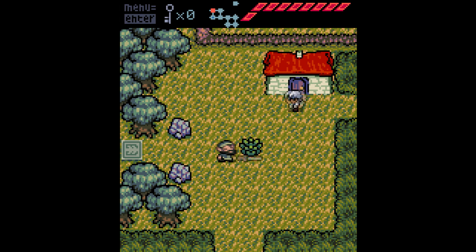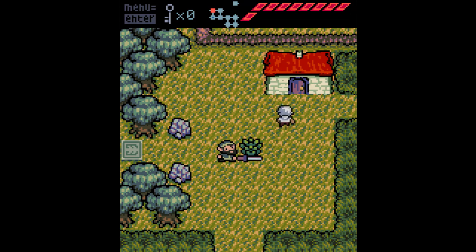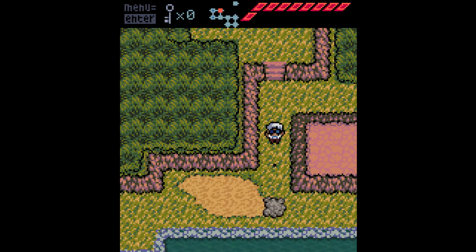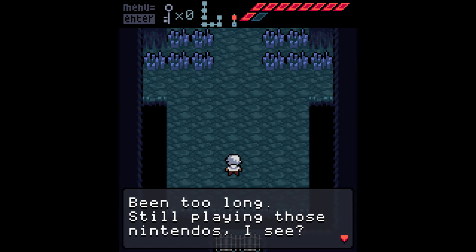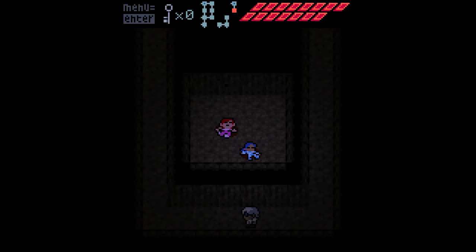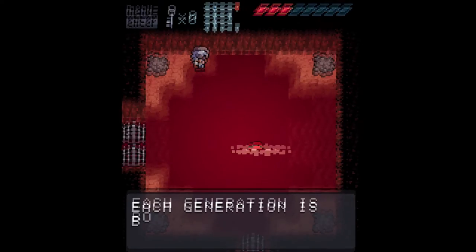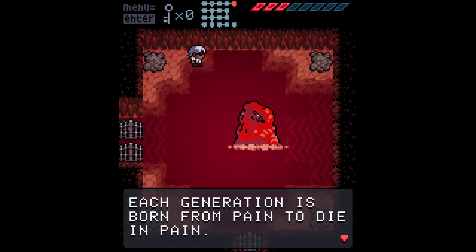Finally, the story of the game is good for the minimal amount of information the game gives you. Besides the MacGuffin and basic setup, Young interacts with different characters but few repeatedly. The ones that he does interact with hint at everything not being as it seems. For example, one boss says, 'So good to see you Yang. Been too long. Still playing those Nintendos I see.' What's more, the game gets far darker and far more mature than I thought it would. This game doesn't look like it, but you'll find yourself swimming in rivers of blood and the game saying things like, 'Each generation is born from pain to die in pain.' Anodyne isn't a sunshine and rainbows kind of game, even if it looks like it.